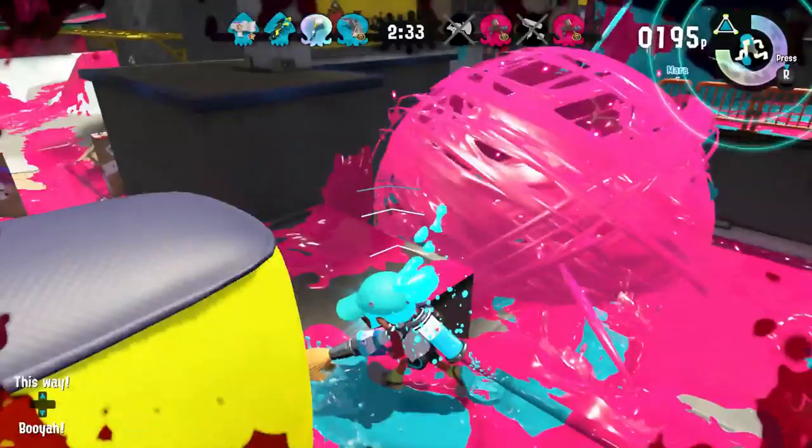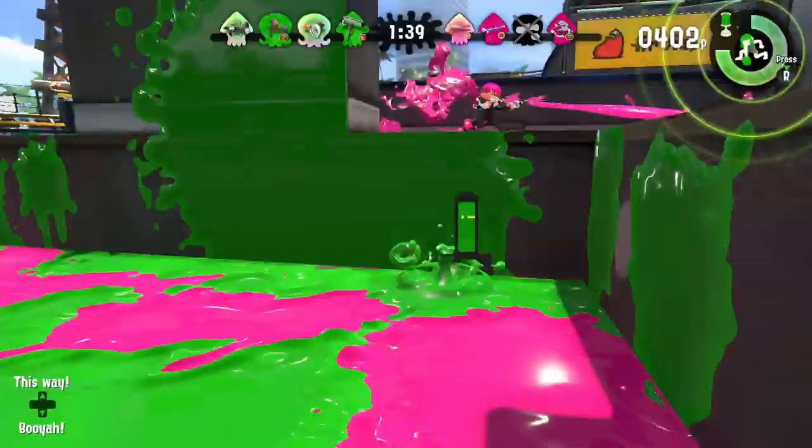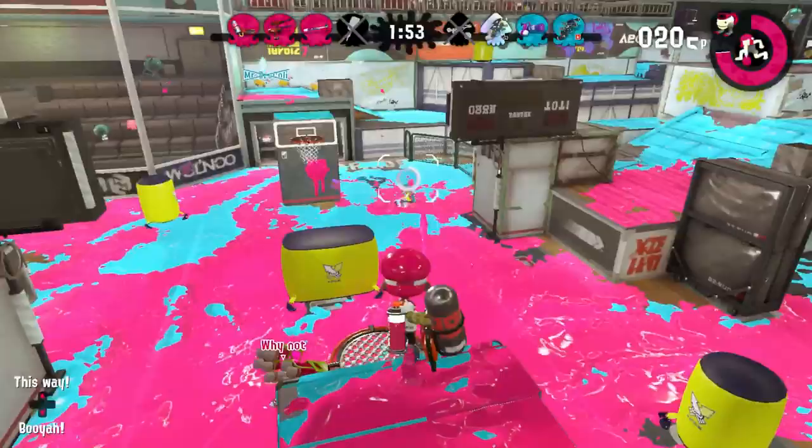Furthermore, there's the Sploosh and Inkbrush which do a Splashdown if a flank doesn't go the way they please and they wish to get out of it. Hint hint — their flanks are about as successful as us coordinating with randoms in Clam Blitz. Barely! There's also the GooTuber which kind of needs it, and other long-range weapons with short-range shortcomings, including the Hydra Splatling — because yeah, that thing has the right to fire longer than we've been waiting for Pikmin 4, and it has a Splashdown.